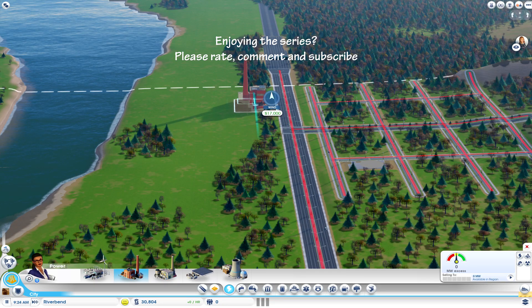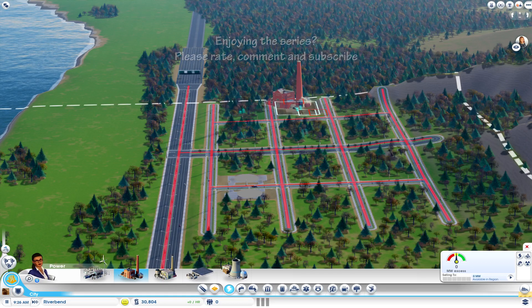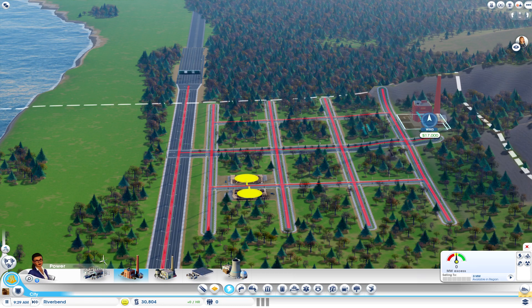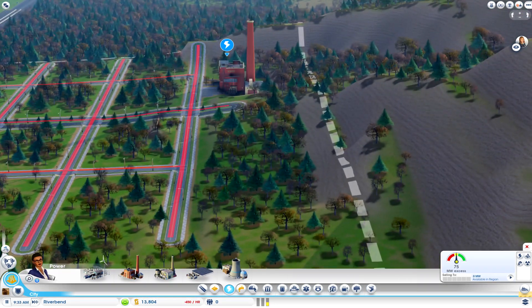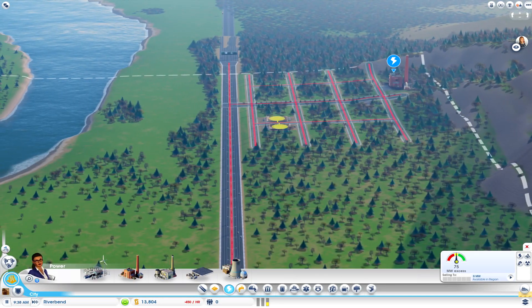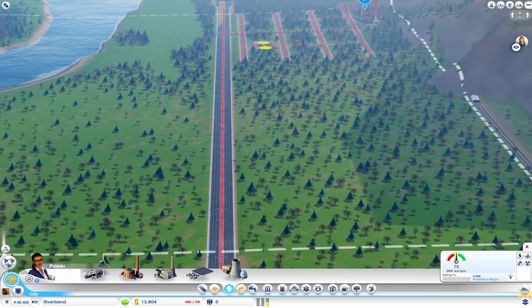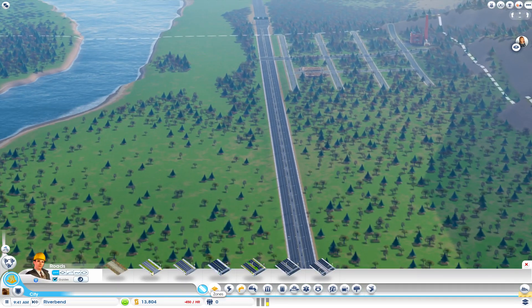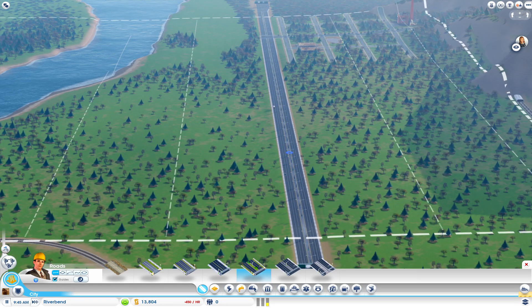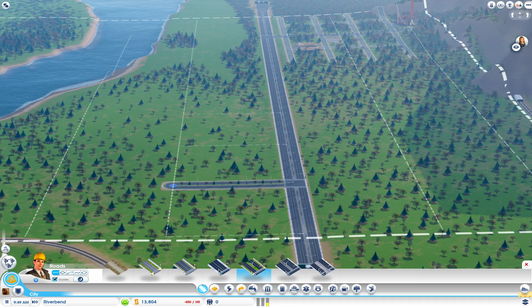Looks like any of these areas would be suitable. I'm thinking right about here would be just fine. We're going to save the space over here for the landfill, sewage outflow pipes, and whatnot — it'll be up in the corner, and the wind will blow it off our map, so hopefully it keeps the annoyance to residents to a minimum. So we're just going to start building our residential area. Thinking that's a good start.